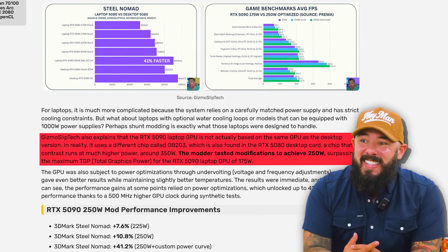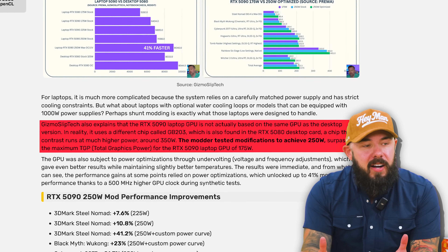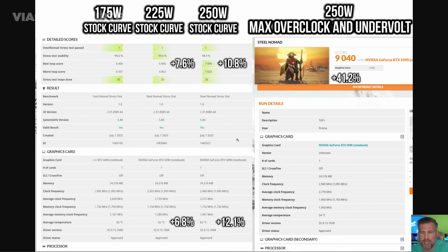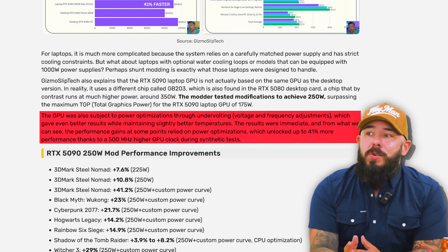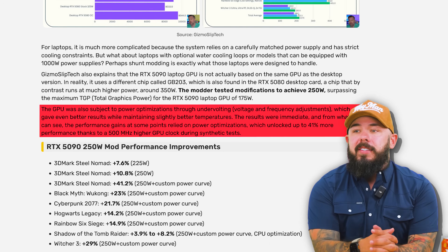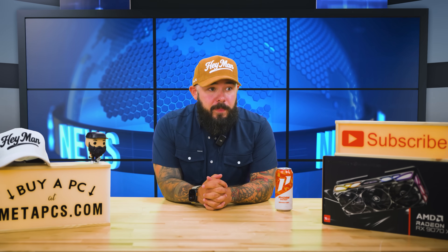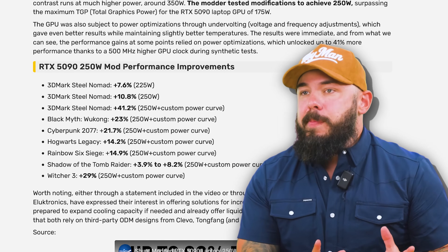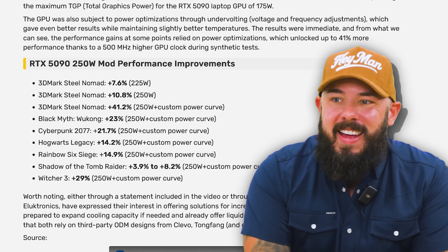This modder tested and achieved 250 watts, surpassing the maximum TGP. NVIDIA usually limits at 175 watts on 5090 laptop GPUs, and he got it up to 250. The GPU was also subject to power optimizations through undervolting, which gave better results while maintaining slightly better temperatures. Up to 41% more performance thanks to a 500 MHz higher GPU clock during synthetic tests. Black Myth: Wukong saw a 23% gain, Cyberpunk 2077 22%, and Hogwarts Legacy down to Witcher 3 at almost 30%.